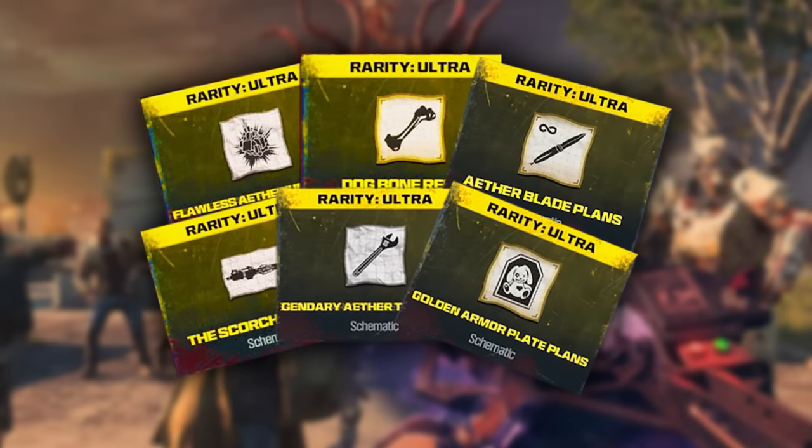All of these can be earned. They're basically the most powerful schematics in the game and there's a lot of steps to actually get these. The first three I'm going to show you how to get include the Dog Bone schematic, the Golden Plates, and the Aether Blade.